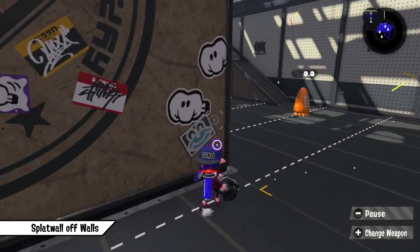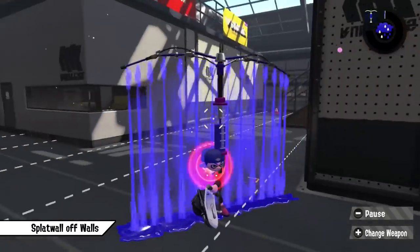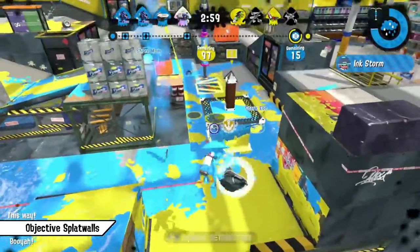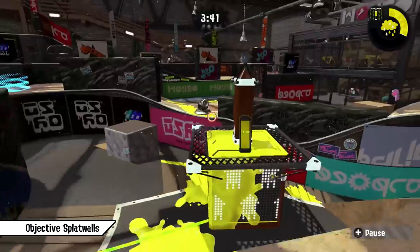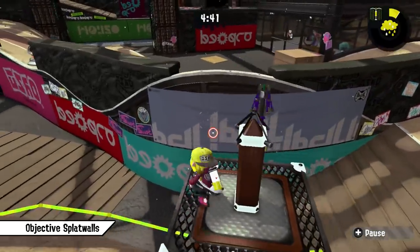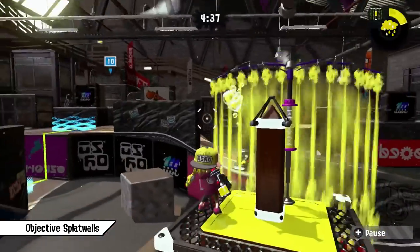Ink walls can be thrown off walls so they deploy beside you at the right angle to hide behind them without you having to expose yourself first — this is a safer method to get them in the right spot. Also keep in mind that a wall on the tower in tower control or at the basket in clam blitz can cause miracles. You can throw a wall on the tower at any time by jumping off it. It's also useful to learn the spots where you can let splat walls bounce off walls to get them on the tower without having to leave it.